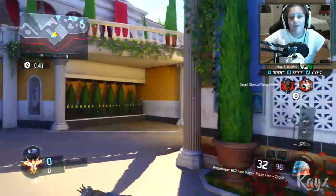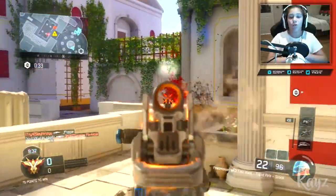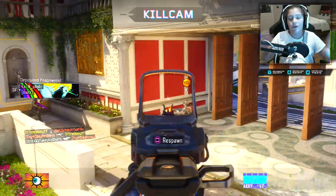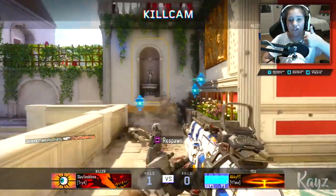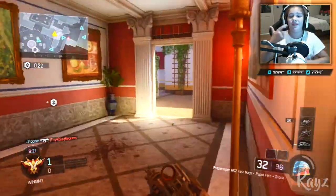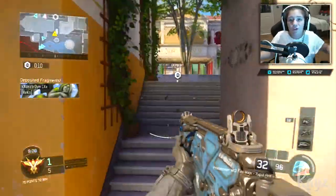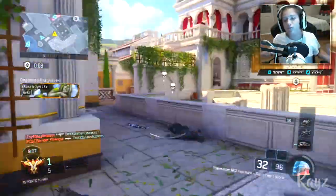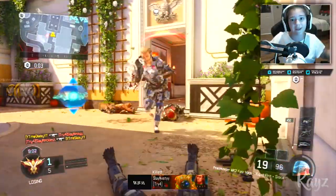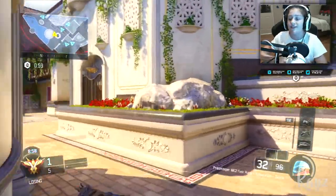We're going to focus on the most common weapons you'd see in a public match. Since the Peacekeeper Mark II just came out, we're going to set that aside. We're going to talk about the HG-40, the FFAR, and let's throw in a melee weapon — the MVP Baseball Bat. You might say this is an unfair battle, but there's just too many DLC weapons to name them all. I even tried looking up a full list and you really can't find that.